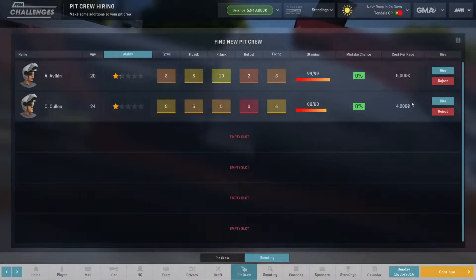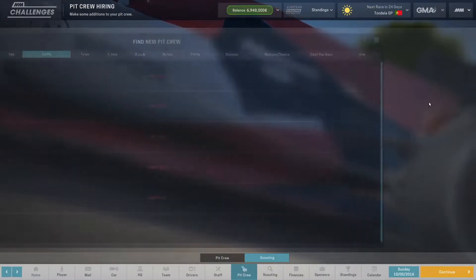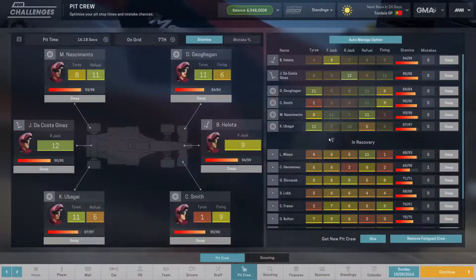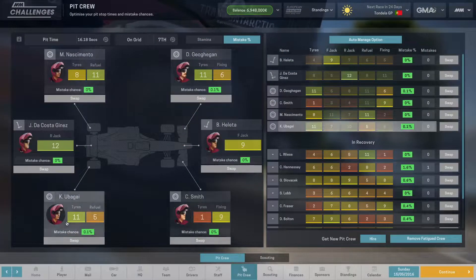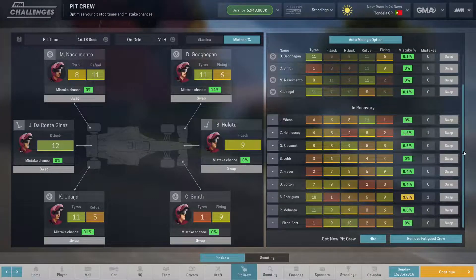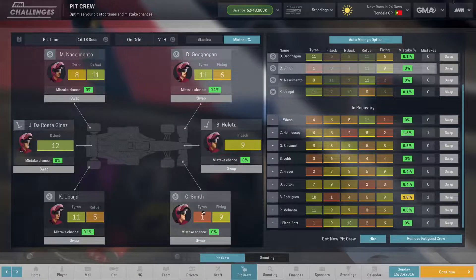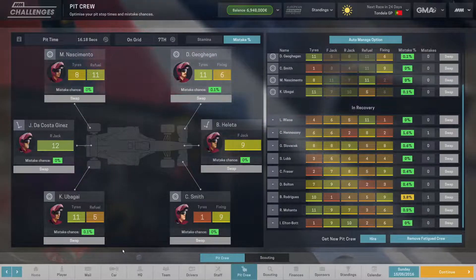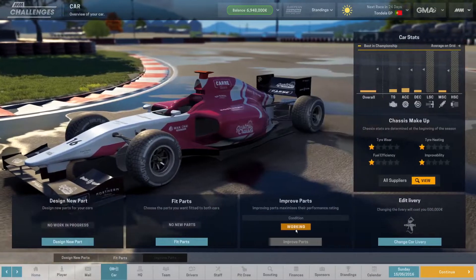There are two recruits we haven't dismissed yet — neither of them are good enough, so we won't take them. Let's have a quick look at our pit crew. The switches are already done, so that's fine. Even though someone has a rating of one, which is obviously horrible, we can't really switch them out, but that's okay.